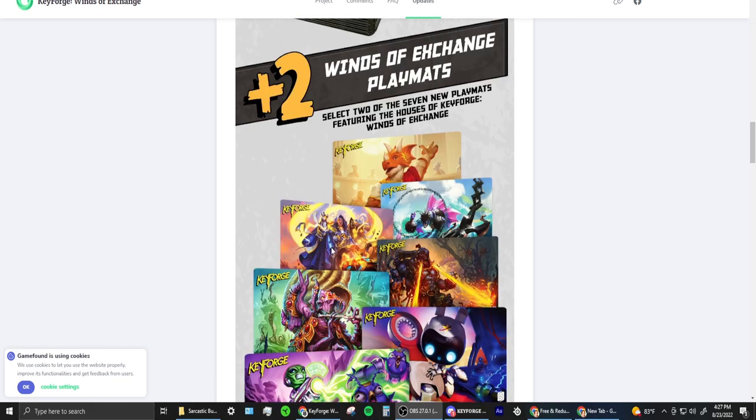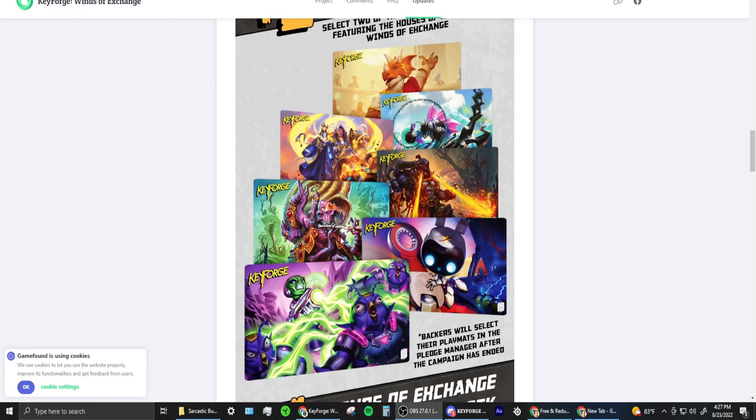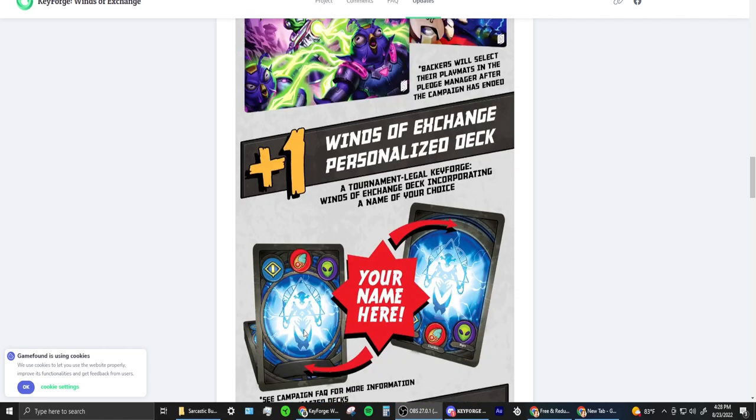You also get two Winds of Exchange play mats. Some of the play mats look pretty awesome — I like this mouse-looking guy right here, great art. This one looks like Brobnar, spit and fire, that's kind of their jam — that play mat looks sweet. And then the new fish guy, the Blorb play mat, looks pretty cool too — I'm sure a lot of people will want that one.